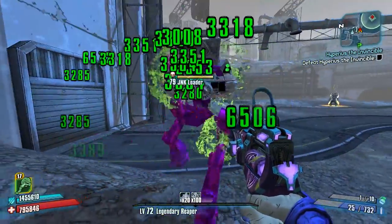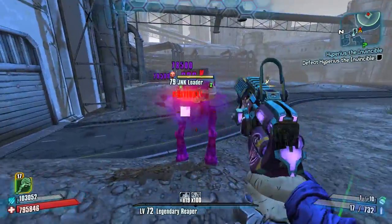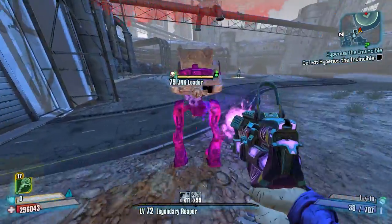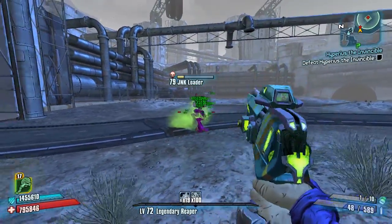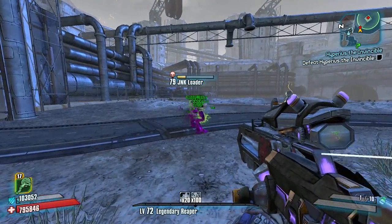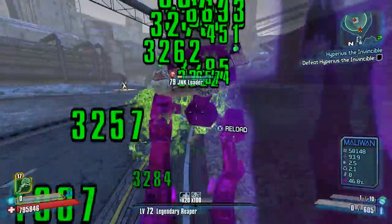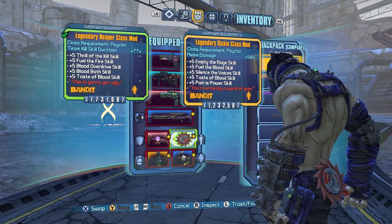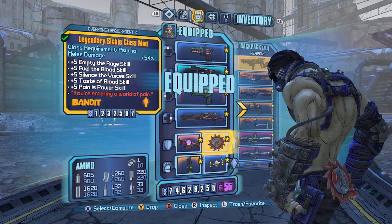Break my shield — no, you come this way. Why won't you break my shield? He's gonna do the thing — a little bit more, you can do it, don't be shy. There we go. The junk loader is gonna be harder than Hyperius himself, that's the sad part. One more, come on — there we go, let's go!